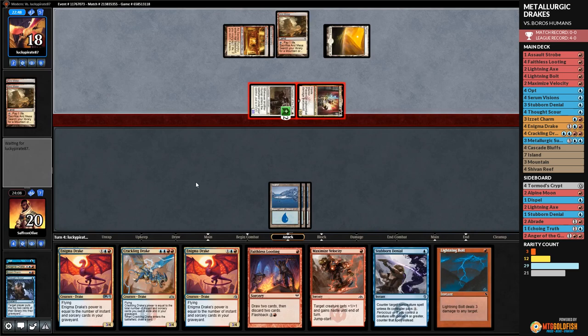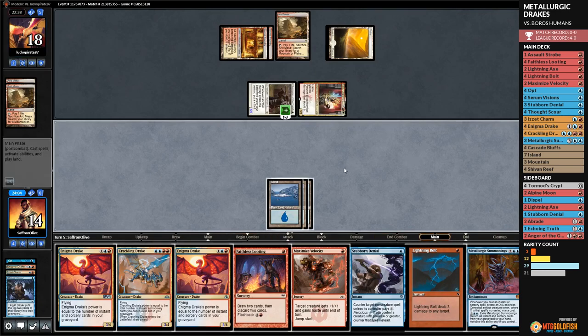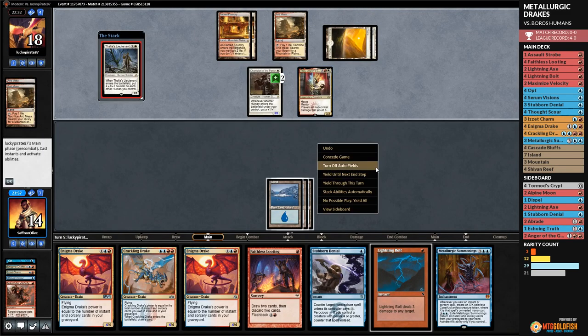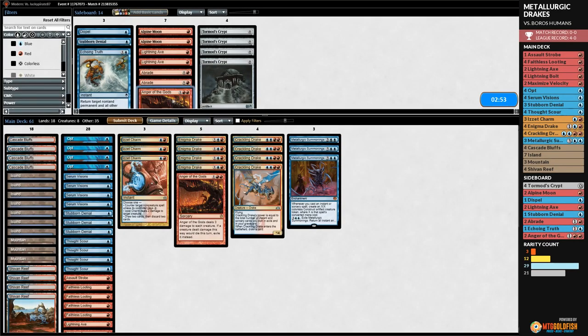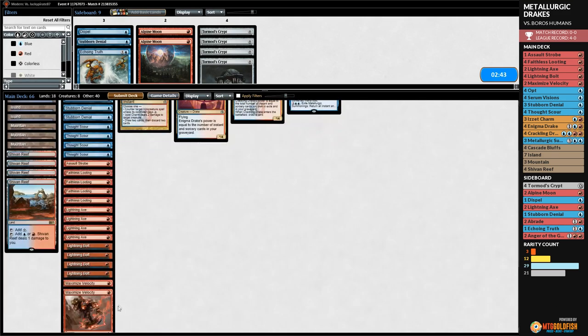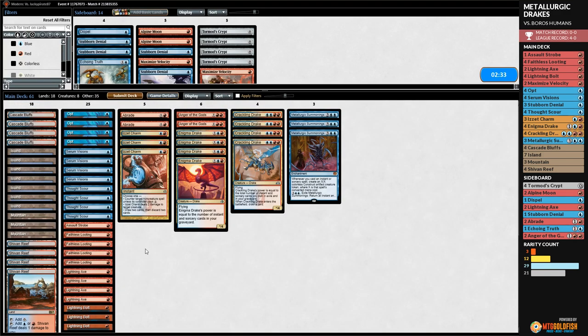Down to 14, opponent passes. At this point we kind of need Cascade Bluffs for double red — then Faithless Looting plus Lightning Bolt or play a drake. Down to nine eventually. Opponent plays Plains, Thalia's Lieutenant. That's eight power attacking — we're dead, we scoop it up. Sideboarding: two Anger of the Gods, two Abrades, maybe two Lightning Axes, cut Maximize Velocity and Stubborn Denial, and one Metallurgic Summonings.